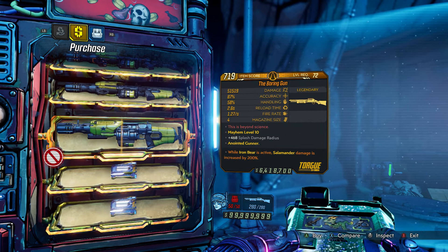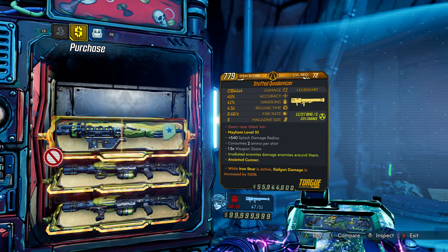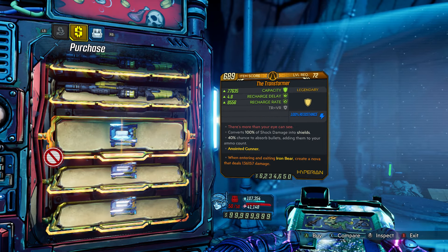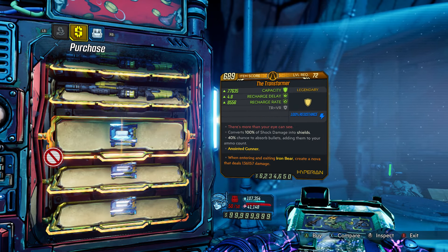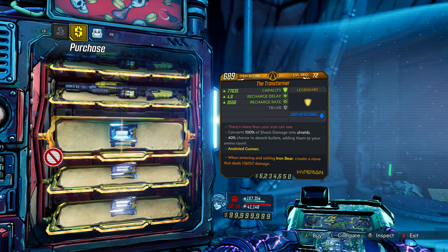I'm not a big fan of the Boring Gun or the Quadimizer, but it depends on your build — if you build around these weapons they can be decent. The Transformer Shield is a definite pickup this week. I'll give this week's vending machine a seven out of ten.